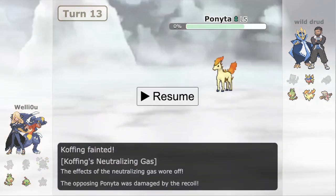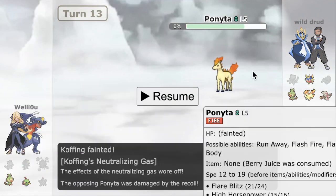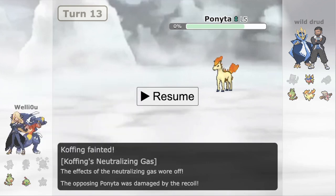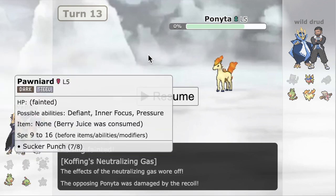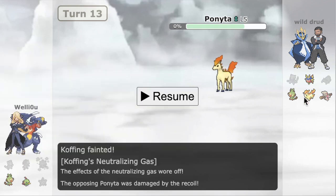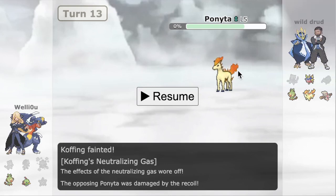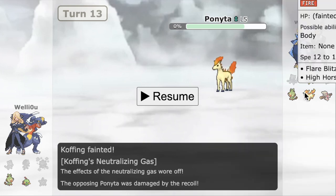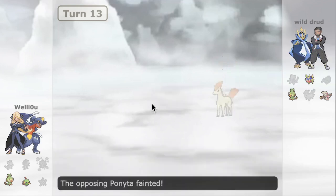I don't really understand that Flare Blitz play — I feel like they were trying to catch the Natu. We talked about how threatening Ponyta was to our team. Had they just High Horsepowered: obviously they don't know we're not Life Orb, but I think you could just go for High Horsepower and then sack the Carvana to the Natu after, let's say. Even if we went into Natu to see we're Life Orb, and then go back into Pony and Wild Charge from there. Either way it works out for us. Down goes Pony — the biggest threat to our team.